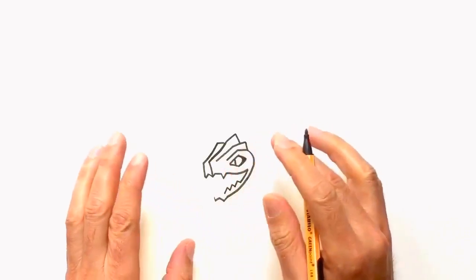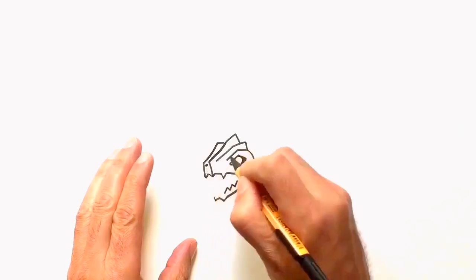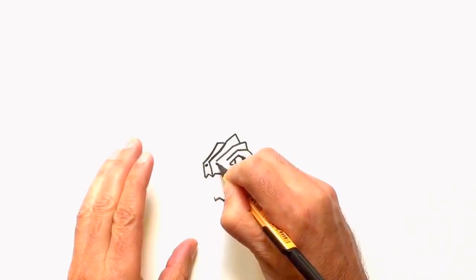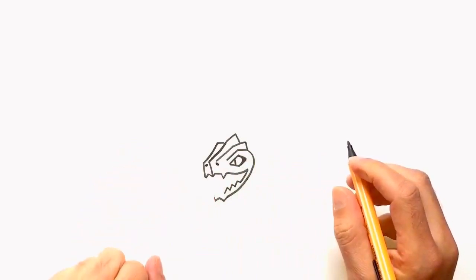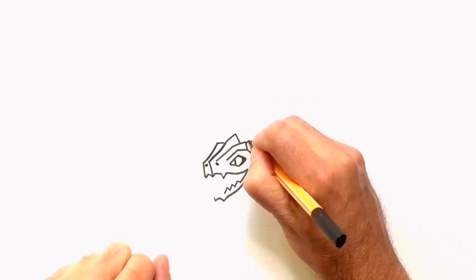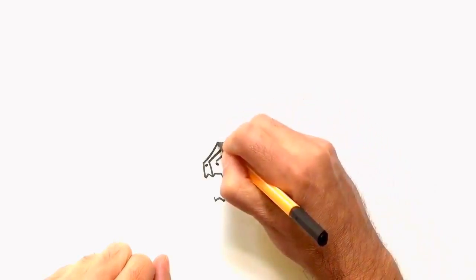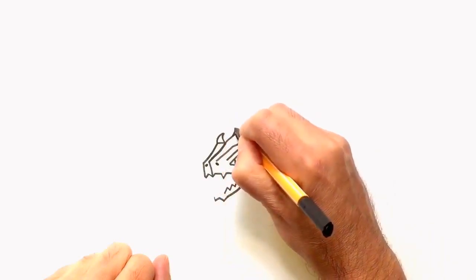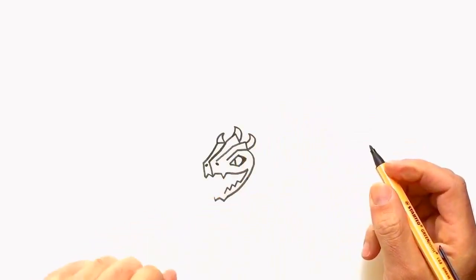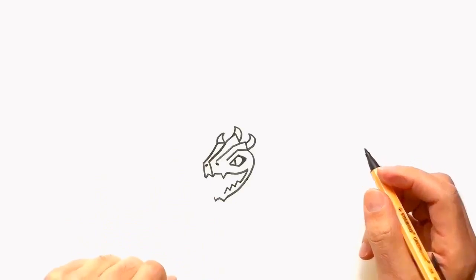The face is pretty much finished. The only thing to add are the nostrils — one here and one here. Then you can see your dragon's head. At the end of the head he has horns — actually three, not two like a cow, because he has one in the center. Here we go — now this is our dragon's head.